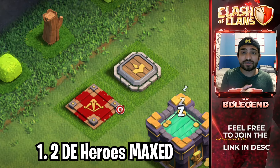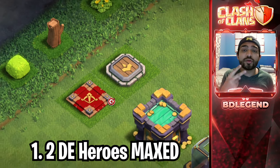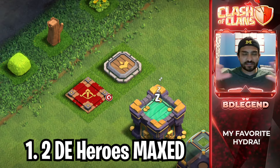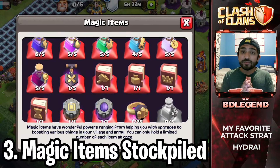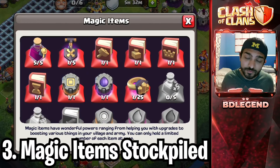Now we can get to the Town Hall 14 upgrade checklist. You need to make sure that you have at least two Dark Elixir heroes that are maxed, all the upgrades that we talked about previously in the video, and you want to stockpile as many magic items as possible. If you have all of those things done, congratulations — you can go to Town Hall 14. But if you're not really close to Town Hall 13 or 14, then you need to watch this playlist so that you can learn the fastest way possible to get to the higher levels of the game.